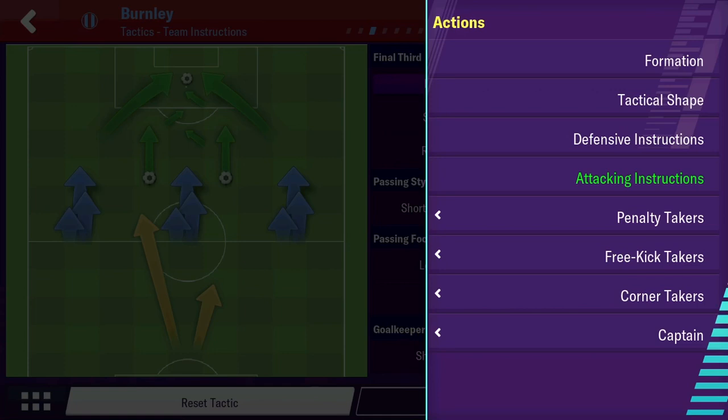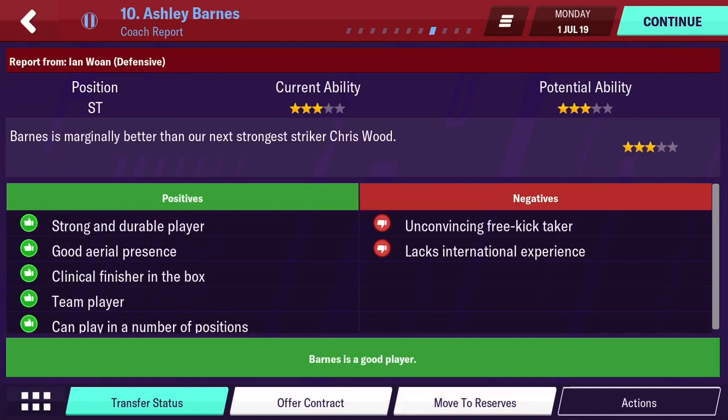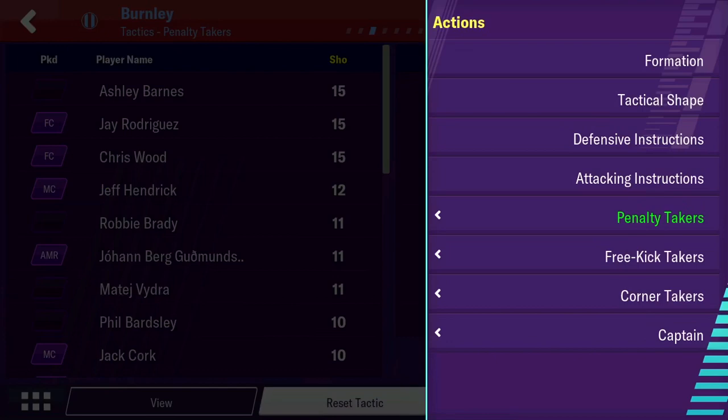For penalty takers, the key thing is to look at their shooting, but also check the coach report — you can see here he's an unconvincing free kick taker. If he was an unconvincing penalty taker, it would say so there. You can use Ashley Barnes for penalties, but you wouldn't want to put him on free kicks. Go through each player's coach report for the eight or so penalty takers you need to assign.